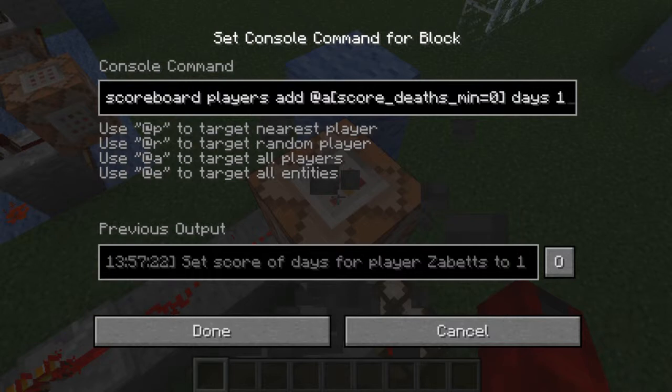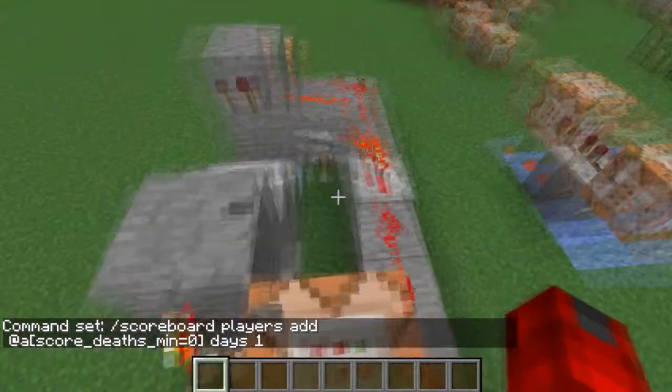If that player has zero deaths and it's day, this will become active and hit this command block. What this command block does is it actually adds to your days score. It finds all the players with a death count of zero and adds a day to them. So you survive the day, it gives you a point. That's basically what it is.